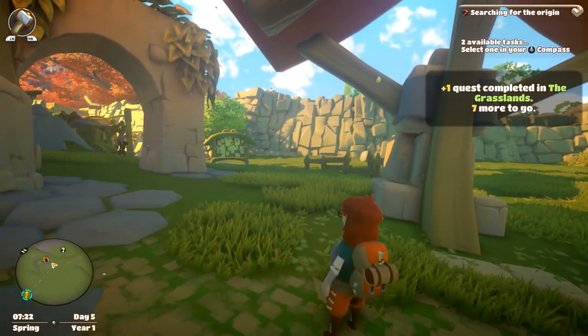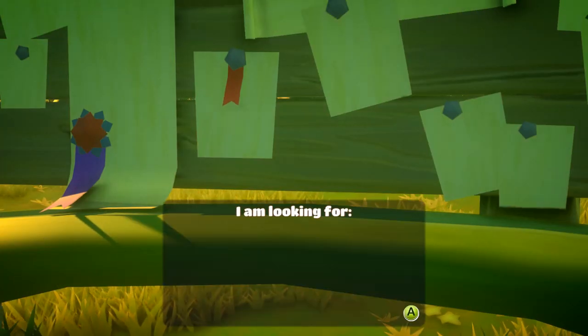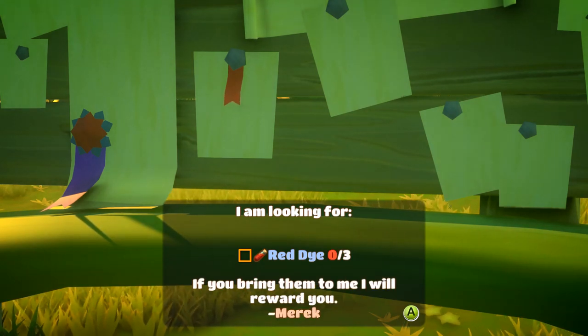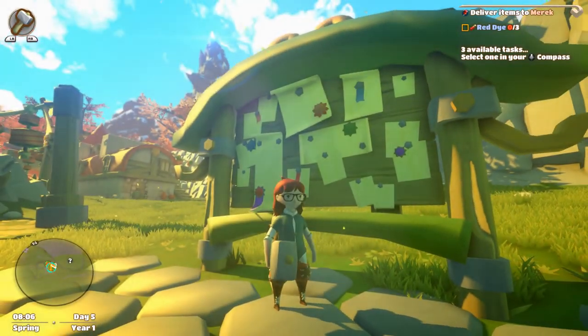Yay, completing stuff! Let's see — seven more quests here to go. What is this? I'm looking for red dye — will you bring them to me? If you bring them to me, I will reward you. Merrick, okay. Sure, I have no clue where to get that, but hopefully it's not timed or anything.